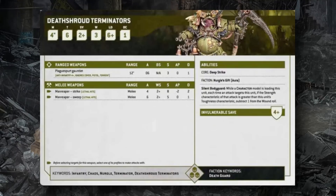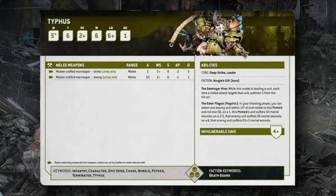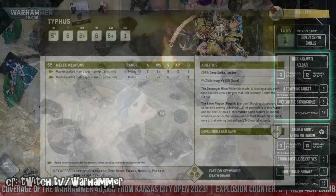Typhus, Host of the Destroyer Hive, moves 5 inches with Toughness 6, 2+ save, 4+ invulnerable, 6 wounds, Leadership 6, OC 1. In melee his Master-Crafted Manreaper strikes 5 times (S9 AP2 3 damage) or sweeps 10 times (S6 AP1 1 damage), both hitting on 2s. His Eater Plague psychic power targets an enemy within 18 inches — on a 2+ it deals D6 mortal wounds (D3+3 on a 6); on a 1 his own unit takes D3 mortal wounds.